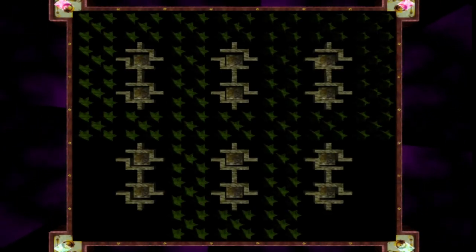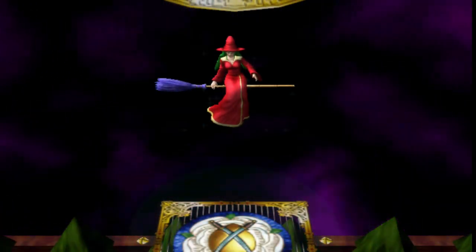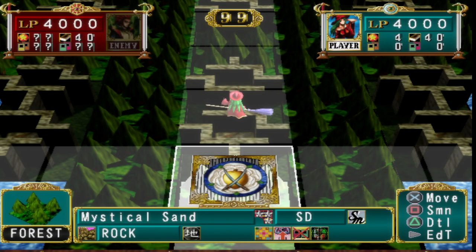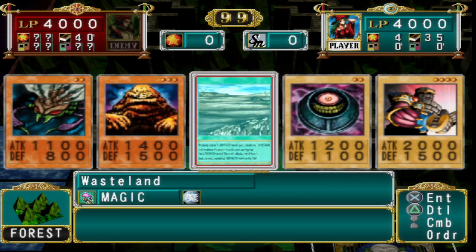Most of the rocks are just stat-lines worse than some, because you either want the cheapest star cost, the cheapest deck cost, or the highest stat-wise. So here's Dissolver Rock - that's pretty cool.